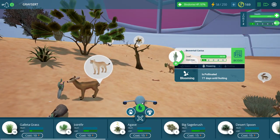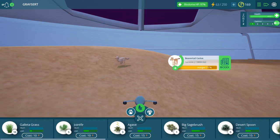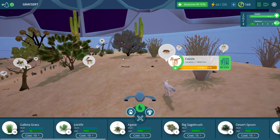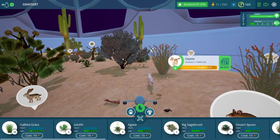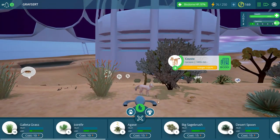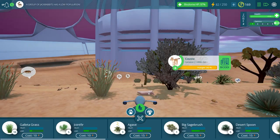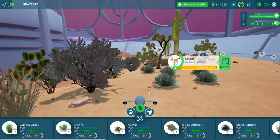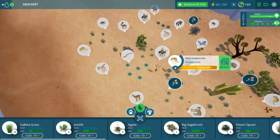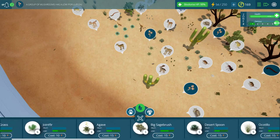These badgers and this mule deer have both gone to sleep right next to the beaver tail cactus. The deer is up — I wonder if he'll be getting something to eat. All this is pollinated as well, which is good. We've got a coyote trekking across the lands here — I kind of wonder if he's looking for something to eat. He's passing up all the mice... oh, he got one! He got a kangaroo rat right there. That coyote got that rat right away, and now his hunger is full. I'm surprised that little morsel could really keep him satisfied, but who am I to question the eating habits of the coyote?